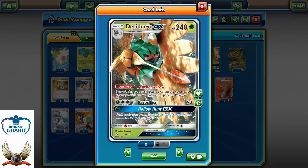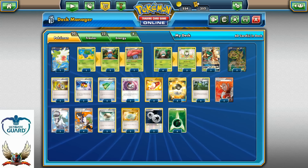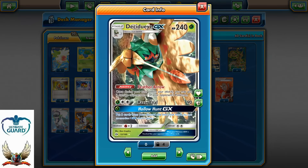With our Decidueye GX's Feeder Arrow placing 2 damage counters per turn, let's say we have 2 Decidueye GX on the bench and use Dark Forest for 20 to the active Pokemon. Let's say we're playing against Volcanion EX with 3 Retreat cost and 0 energies — we can use Feeder Arrow and spread 6 damage counters per turn. When our opponent tries to attach energies to retreat, we can just use Lysandre to bring up another Volcanion and continue spreading damage counters. In theory, that works perfectly.